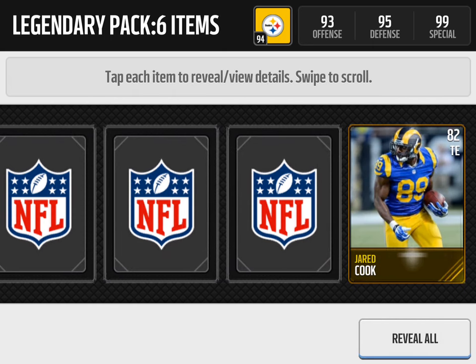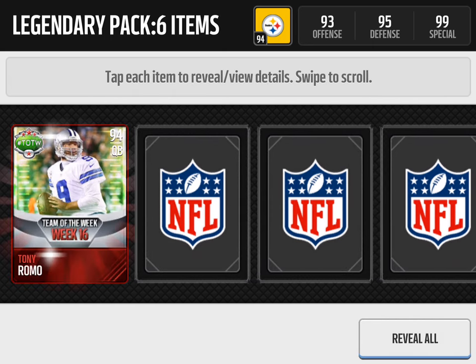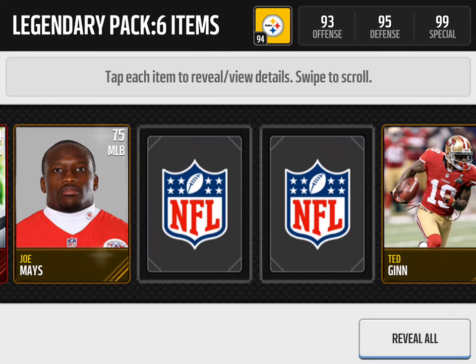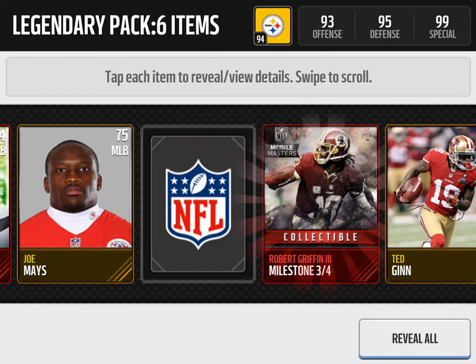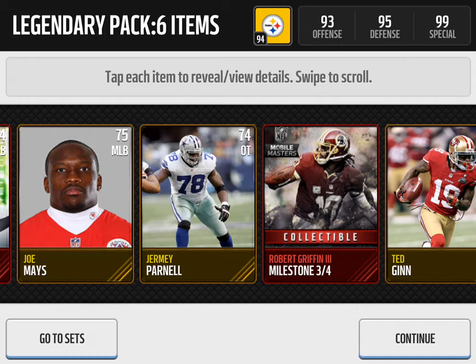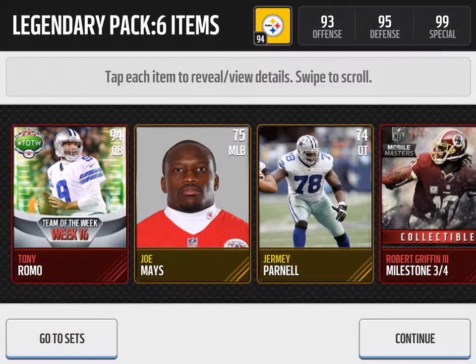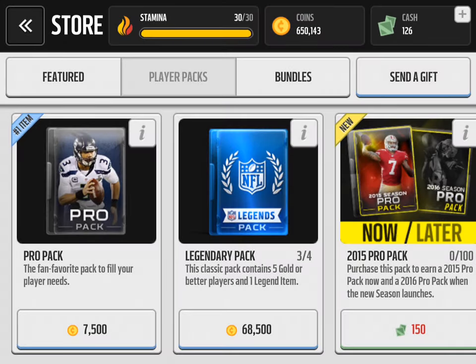We get a Jared Cook, and we get a 94 overall quarterback — Tony Romo, Team of the Week, Week 16. That's a really good pull right there. Ted Ginn, Joe Mays, we get a Robert Griffin III milestone 3 out of 4, and a Jeremy Parnell. I'm going to screenshot that Tony Romo — that's a pretty good pull. We've had some great packs so far.